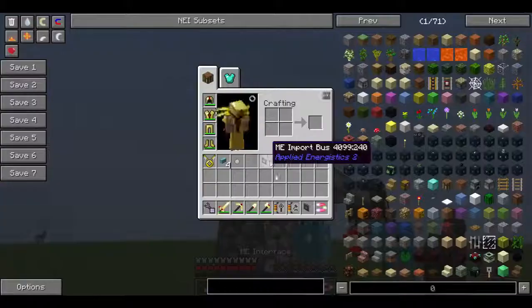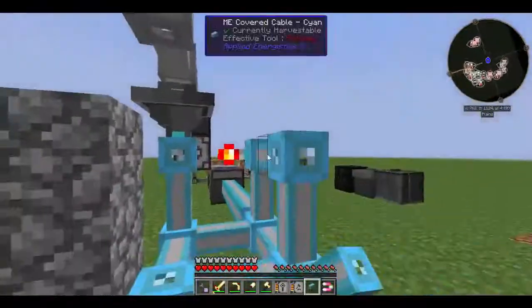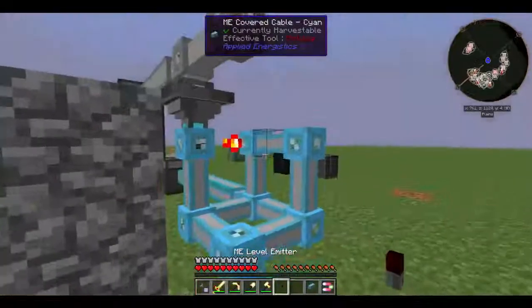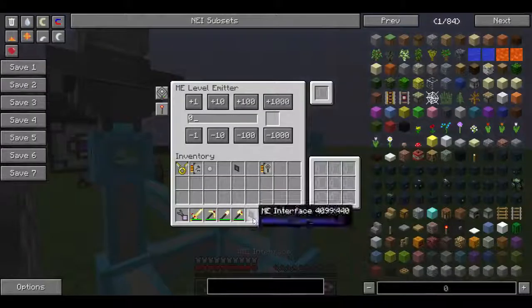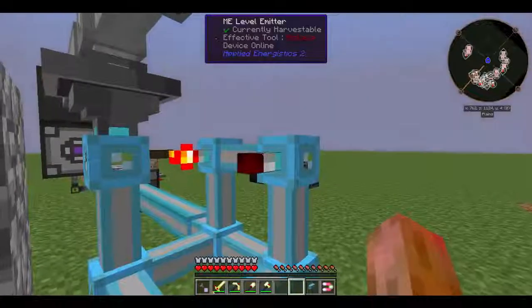Simply place your main network's cable there, make an L with your sub-network's cable, put a level emitter on it. You'll want to set this level emitter to one below the amount of paintballs you want in your system. I want 16 white paintballs, so I set this to white and 15. This is very important or else you'll have one extra.